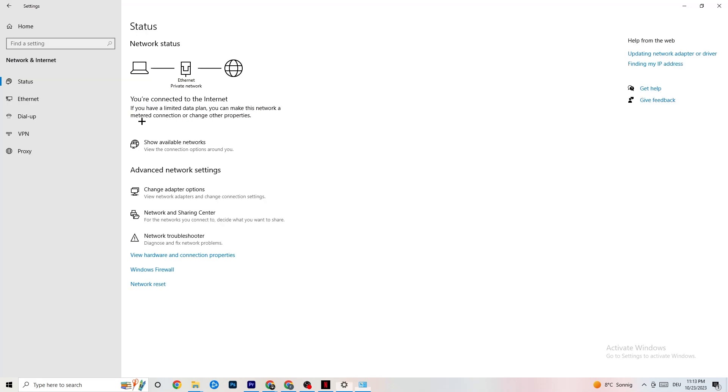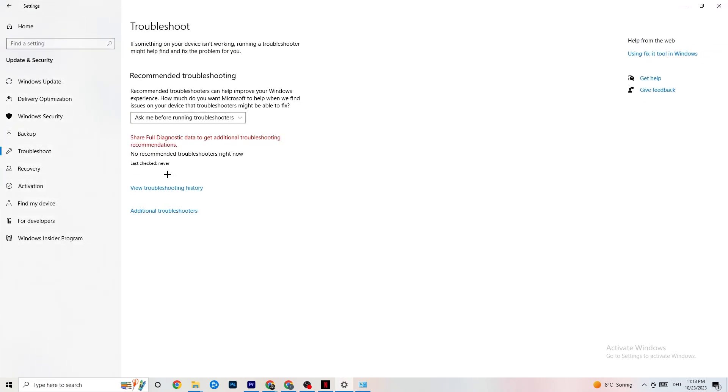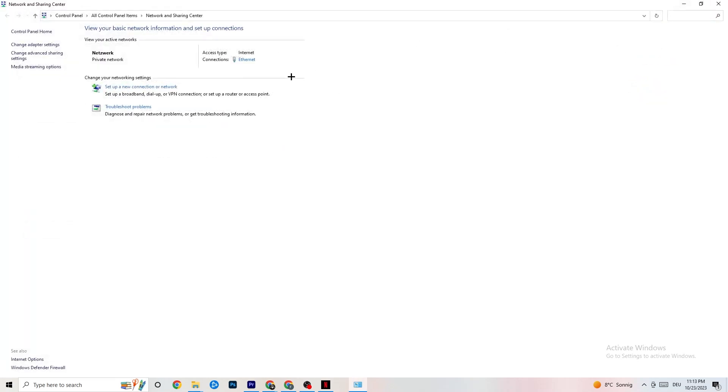Next, click on Troubleshoot Problems. You'll be redirected to the Windows troubleshooter. If it doesn't find anything, you can close it down and go back.